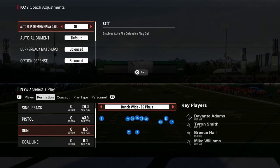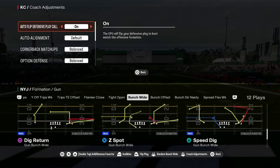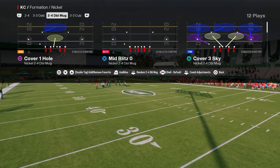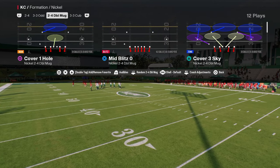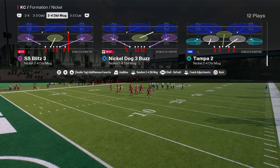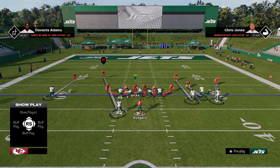Coming in at number four on our list is the nickel 2-4 double mug blitz, and this is post-patch. The way you're going to set this blitz up is you're going to have your auto flip on. You're going to be using the play mid blitz zero — if you want to do this out of a zone look so that your corners don't move, you can use really any zone look, but I like to use mid blitz, kind of similar to the 3-4 odd.